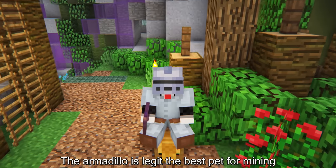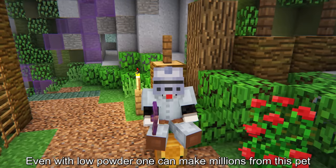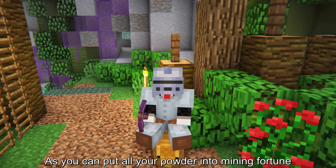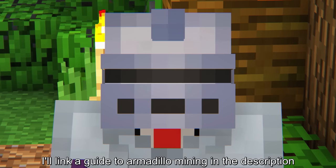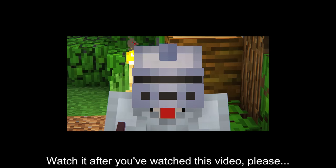The armadillo is the best pet for mining if you know how to use it. Even with low powder, you can make millions from this pet, because you can put all your powder into mining fortune since mining speed doesn't matter. I'll link a guide to armadillo mining in the description — watch it after you've watched this video.